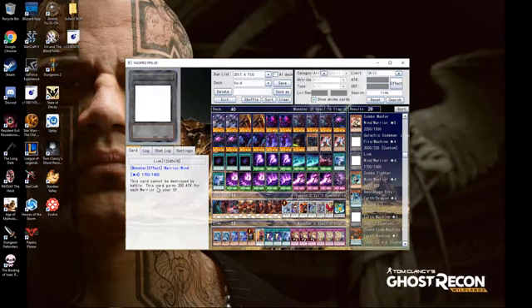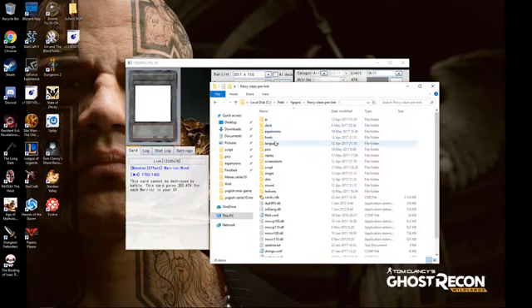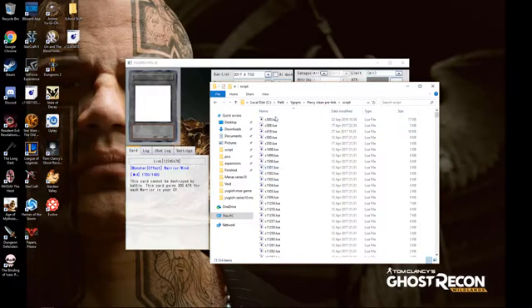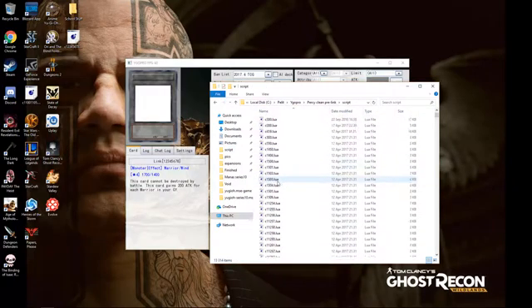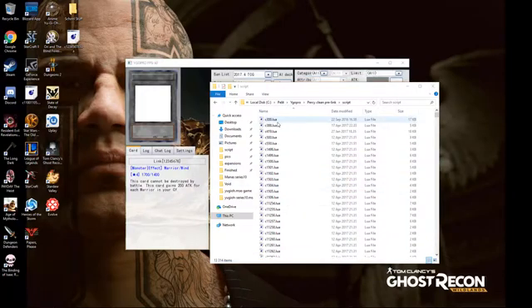Let's start with the really basic of scripting - what you will need. You should go into your Yu-Gi-Oh Pro, find your scripts folder, and then copy any of these script files. Copy it onto your desktop, paste it like this, and then rename it to the card number that you want to code.